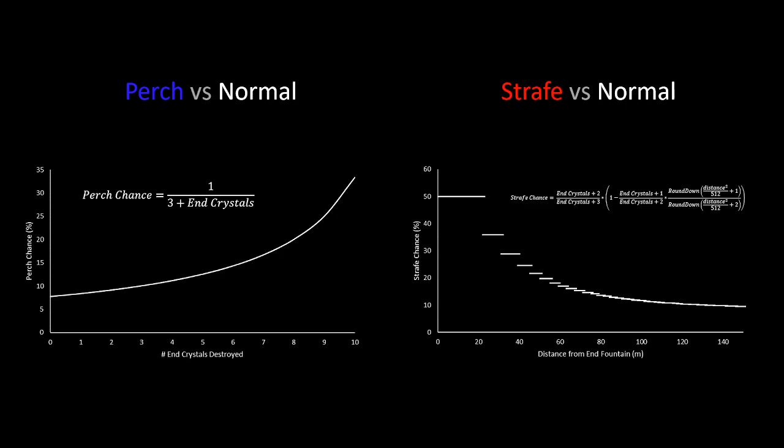In general, staying away from the center end fountain will lead to less strafes, which in turn leads to more perches. A note on this graph: anywhere from 0 to 20 blocks from the end fountain gives a 50% chance of strafing, whereas if the player is very far away from the end fountain, this would give only an 8% chance to strafe. So where the player is standing has a drastic impact on the dragon's behavior.